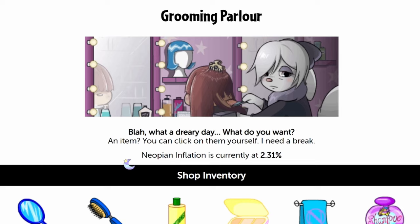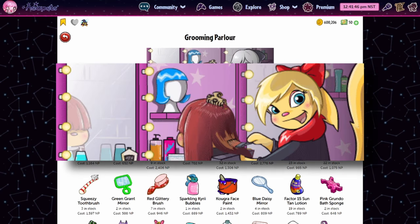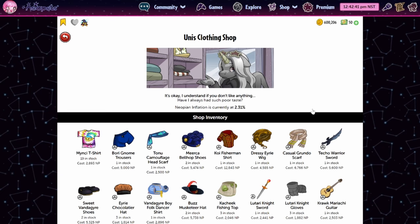If you're new here in Neopia, this shopkeeper does not normally look like this. She looks like she just found out that Gerard Way is 46 or something's going on — I could understand either. Funnily enough this was not the first shopkeeper to go emo. Let's head over to Uni's Clothing and we can see somebody else joining the Black Parade here.